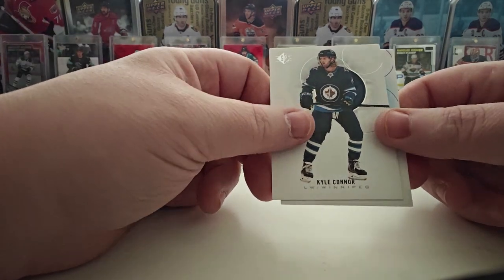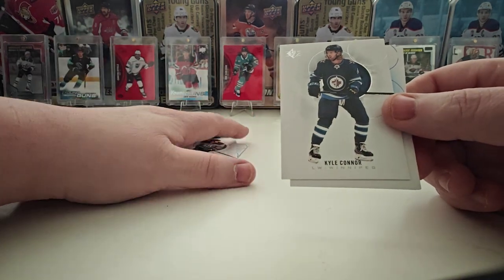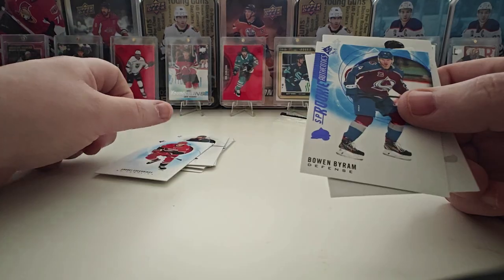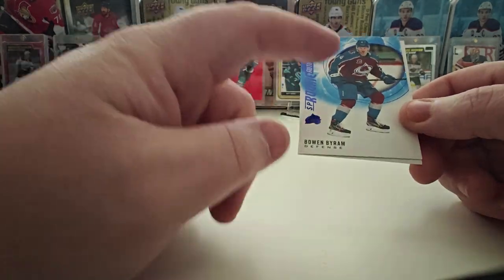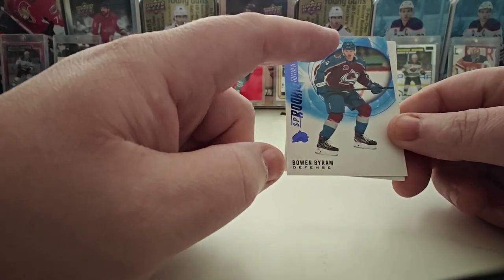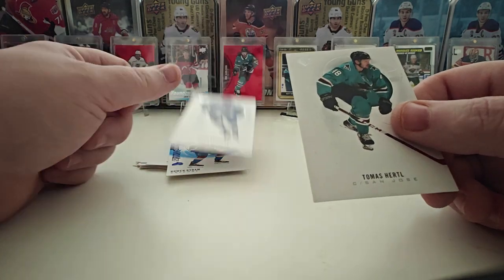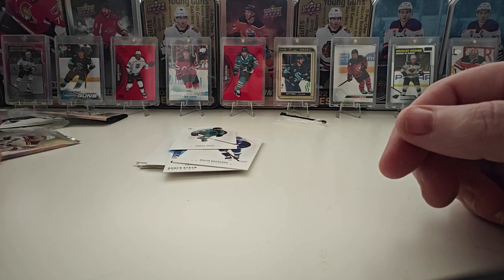All right, second pack here. Kyle Connor — I'm really worried he's gonna leave the Jets, I hope he doesn't. Svechnikov, boom. Byram — here's a guy that if you're a card collector you're hearing his name a lot. He hasn't lived up to it yet but I have a feeling he's gonna be a really good player. Nikita Kucherov on the base and Thomas Hertel on the base.